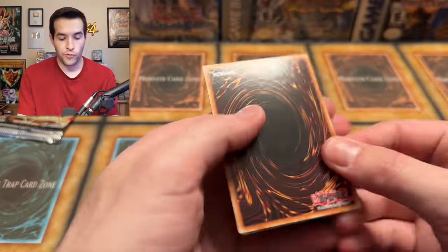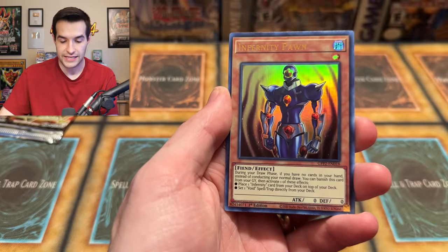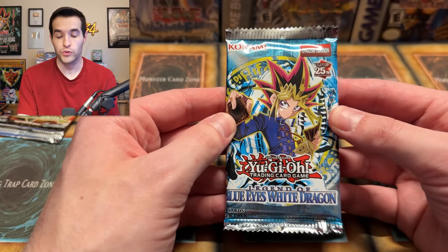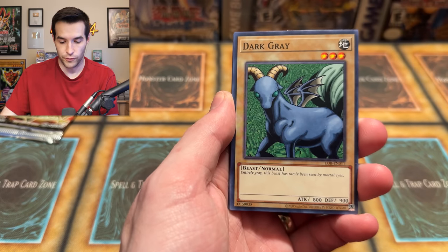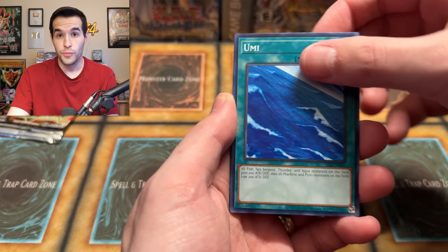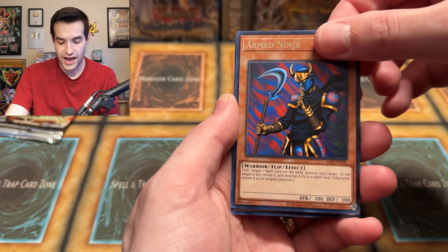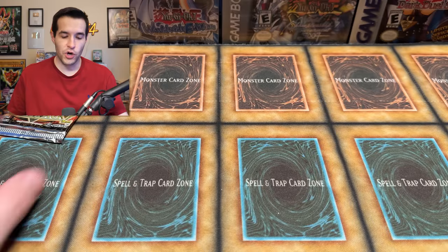Ghost from the Past 2: Hella, Onomaraki, Insector Gigamantus, Infernity Pawn, and Outburst Dragon — not clutch as usual. Legend of Blue Eyes White Dragon next. Come on — Dark Gray, Dragon Treasure, Umi, King Fog, Machine Conversion Factory, Arm Ninja, and a Right Leg of the Forbidden One! Exodia obliterate! Exodia looking good. Two more packs left: Retro Pack 2 and Dark Revelation Volume 4.